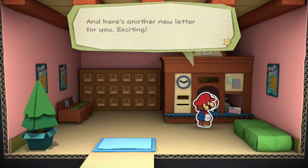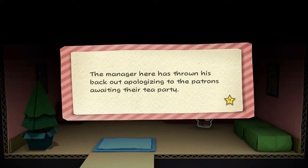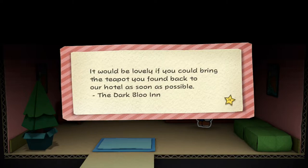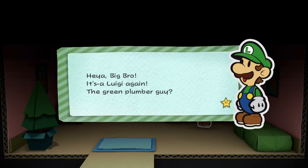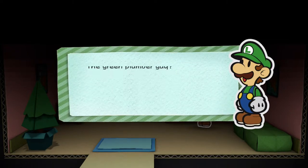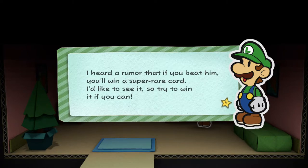Here's another new letter: 'Master Mario, this is the dark blue inn. We understand you found our purple floral teapot. The manager has thrown his back out apologising to the patrons awaiting that tea party. It would be lovely if you could bring back the teapot as soon as possible.' We've already done that — all good! And then a letter from Luigi: 'Heya big bro! Have you heard of this Rochambeau legend called the rock paper wizard? I heard a rumour that if you beat him you'll win a super rare card! Try to win it if you can.'